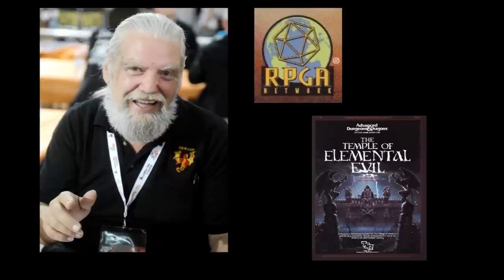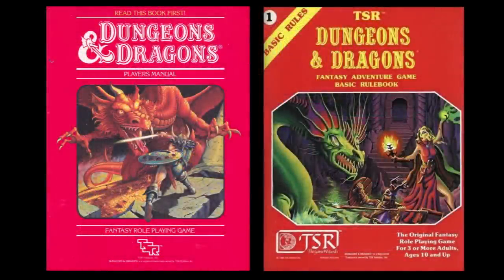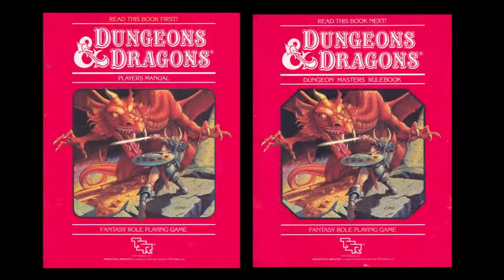Written by TSR luminary Frank Mentzer, who is responsible for starting the Role-Playing Games Association and many of TSR's classic products of the time, including the famous Temple of Elemental Evil. The 1983 Basic set has virtually identical rules to the 1981 Moldvay rules, though there are a few minor differences. The big difference between the two sets has to do with presentation and tone. With the Mentzer version, TSR was going for a tutorial style of rules presentation whereby the reader plays the game in a choose-your-own-adventure path style in the first few pages of the player's book.